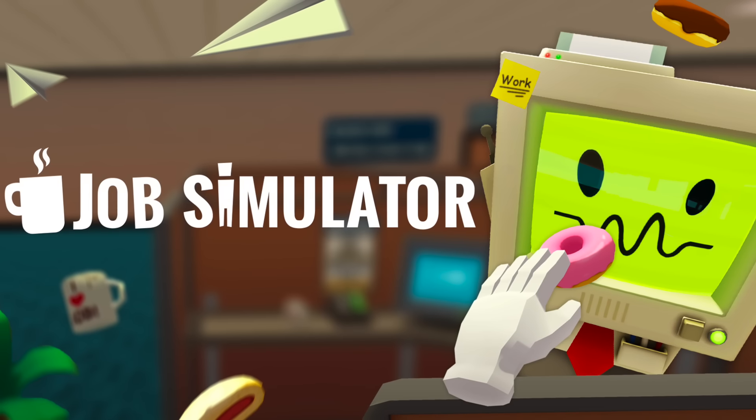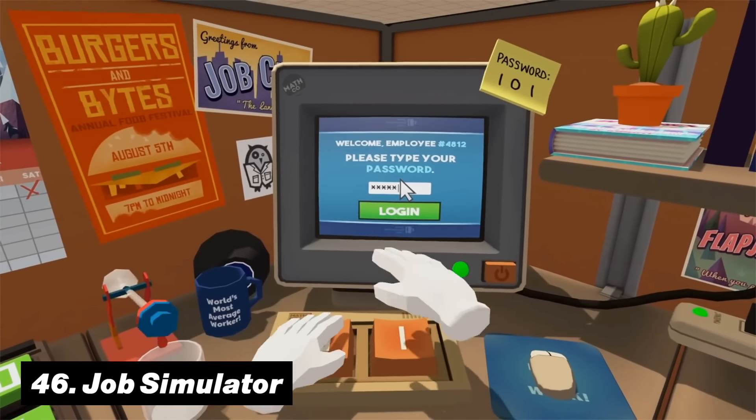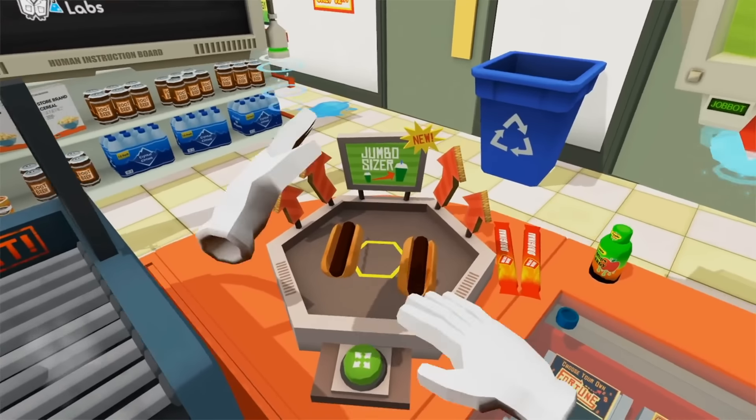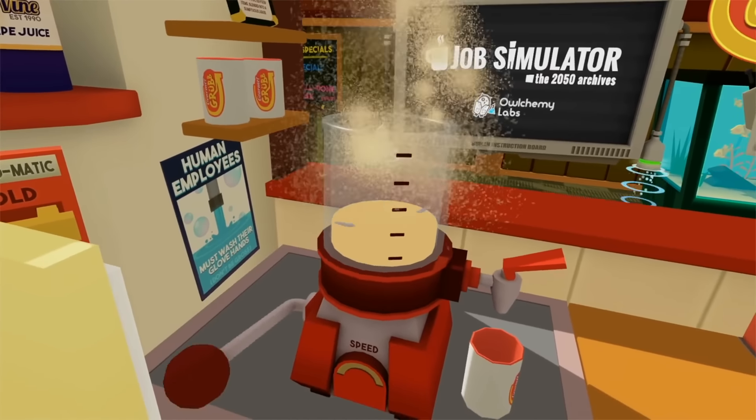Number forty-six is Job Simulator. If you want to kick back and just have some fun by doing the most ridiculous things, then Job Simulator is exactly the game for you. With its hilarious interactions, you will have to try to take your job as seriously as possible.